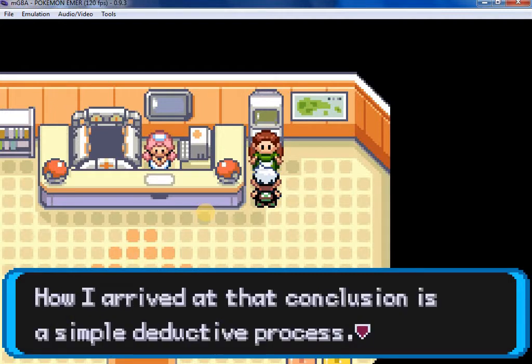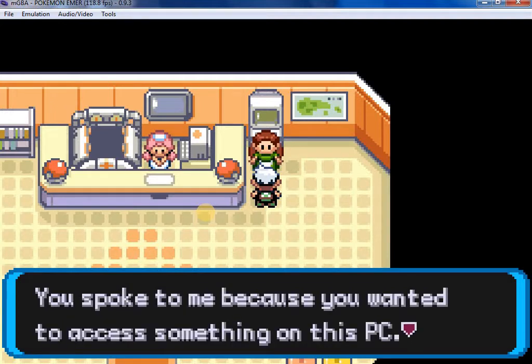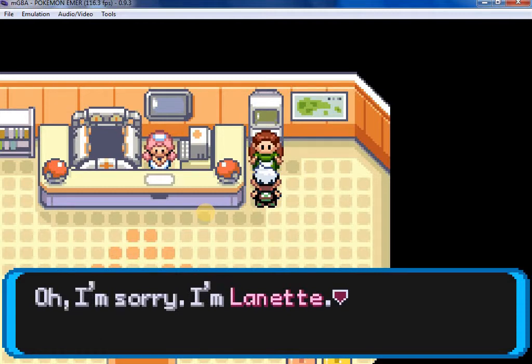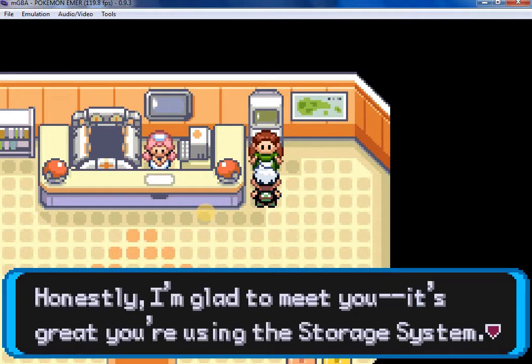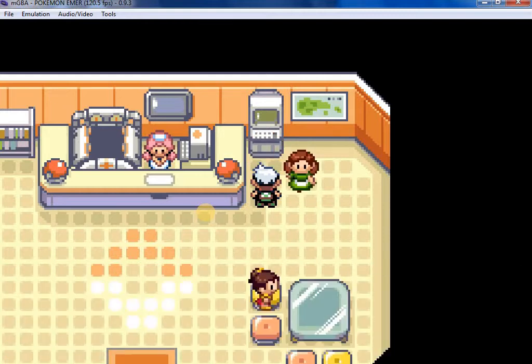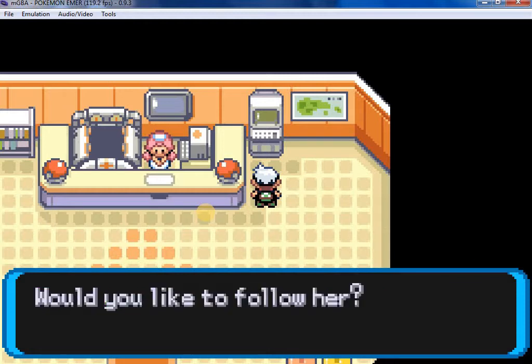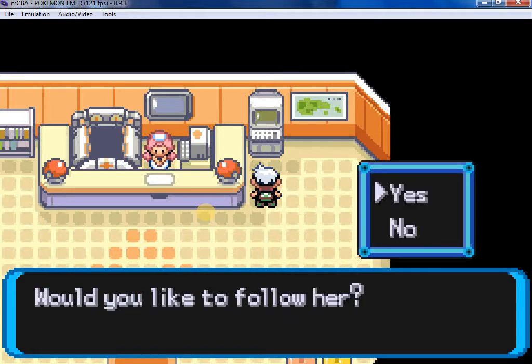How I arrived at that conclusion is a simple deductive process. You spoke to me because you wanted to access something on this PC. Oh, I am sorry — I am Lanette. Honestly, I am glad to meet you. It's great you are using the storage system. Could you please visit me at home? My house is on Route 1. She seems a little preoccupied. Would you follow her? If you click no, the quest will be over before starting, so let's click yes.